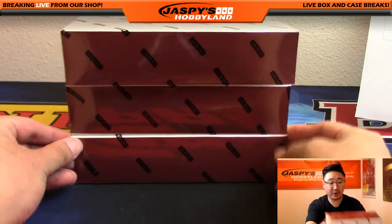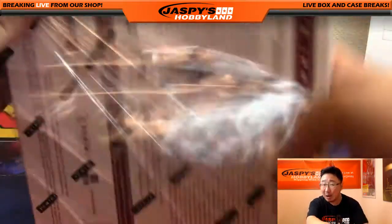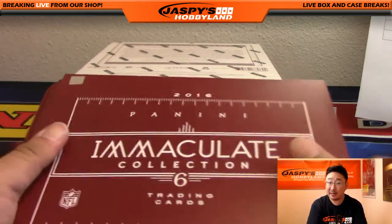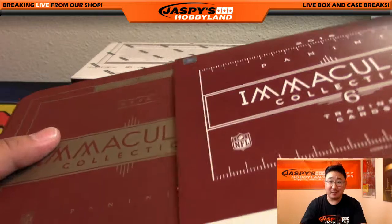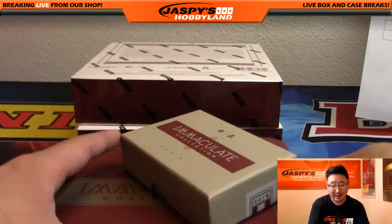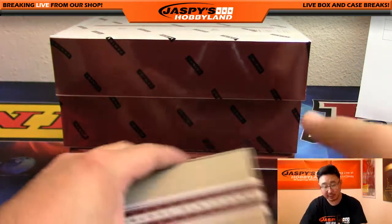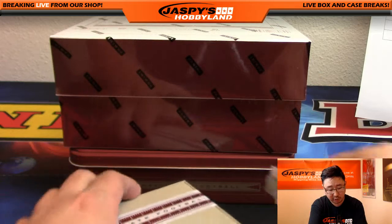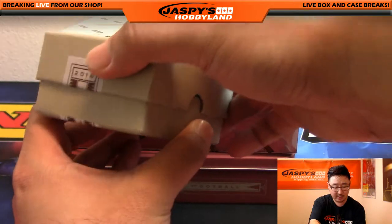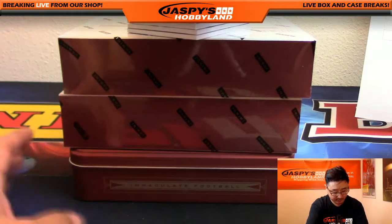Good luck, everybody. If you want to do the other half, let's do it — it's $1.55 a division, which is about $38 to $39 a team. So it's like you bought four spots in a half-case random. These random divisions are probably the closest we'll get to a random team break, and you can make a case for every division being really solid. So get into it, ladies and gentlemen. This is random division number one.